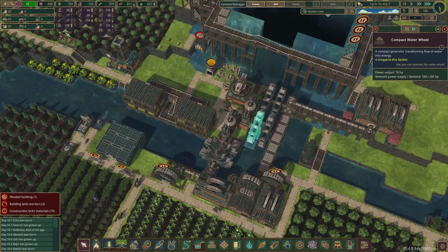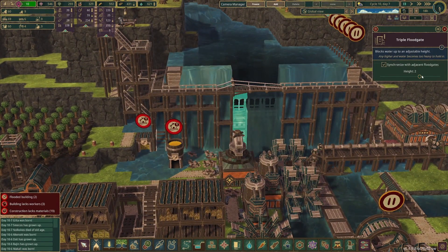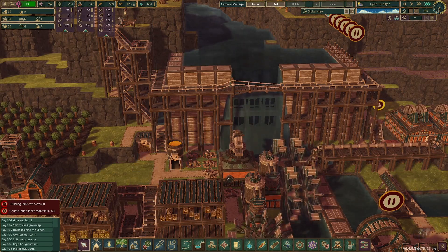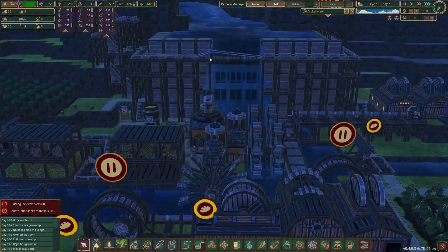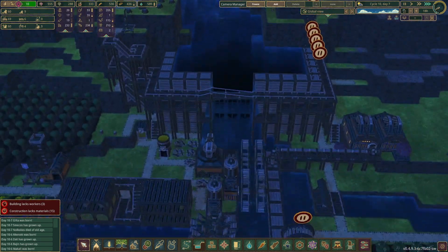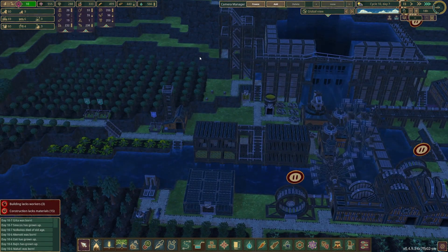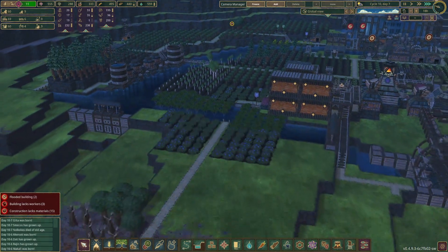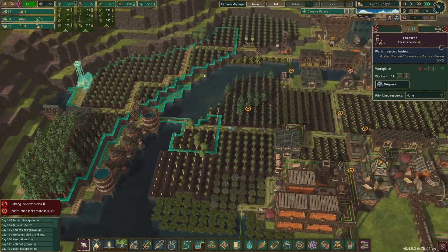We don't have enough power. How is this overflowing? Makes no sense — so weird. If someone can explain that to me, that'd be great. How are these guys doing? Forestry's got that going.